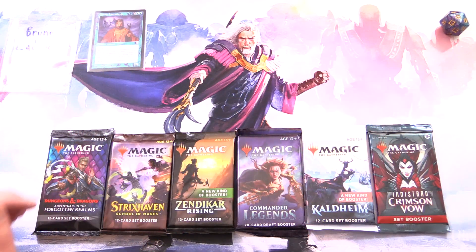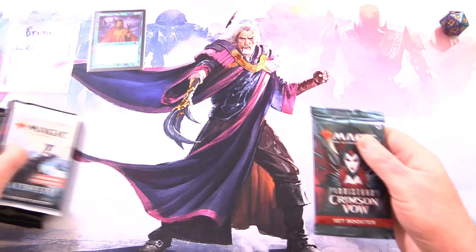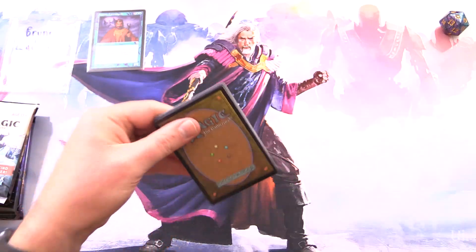So we're going to be looking for humans and wizards today. The patrons also get the rares, mythics, foils, anything over a buck, along with the art cards and anything from the list. Let's get started with Crimson Vow.